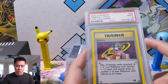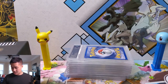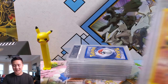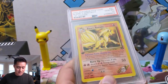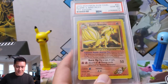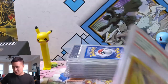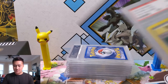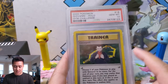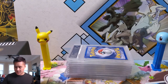We kind of downgrade to a PSA 9 unlimited, and I'm guessing this is a blunder — I didn't realize what I was purchasing. We have a Blaine's Ninetales and it's non-holo, so it was probably a mistake on my end. But hey, first edition Gem Mint 10 — can't complain too much about those. We've seen Giovanni before, but this is unlimited Gem Mint 10, still very nice.